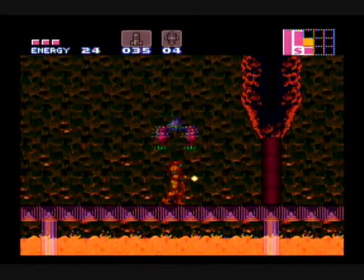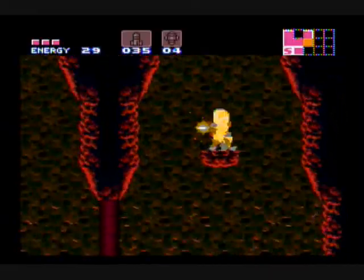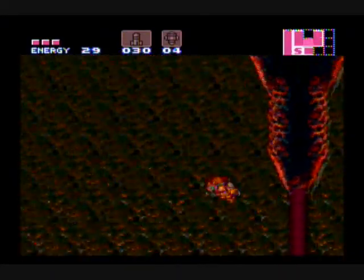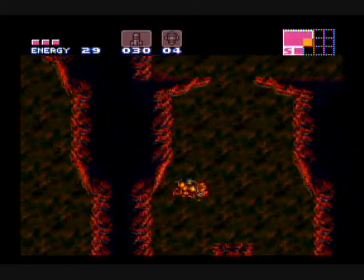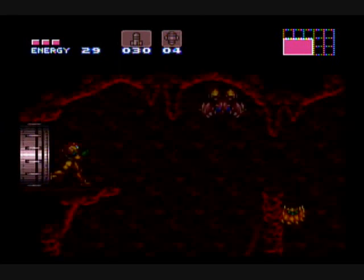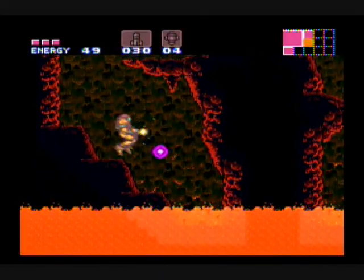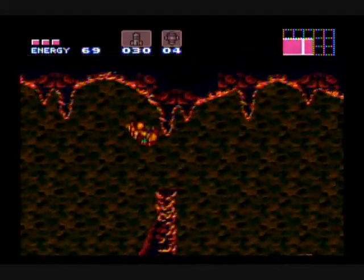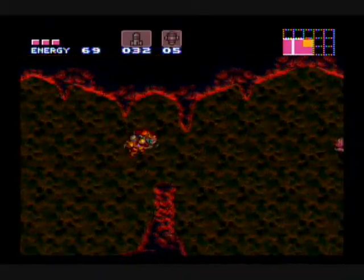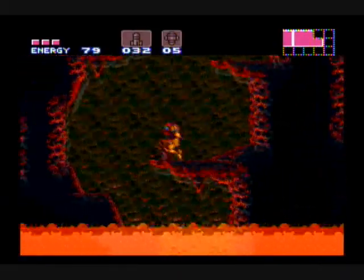This is where we're actually supposed to go once we beat Kraid and get the Varia Suit, but obviously we got that beforehand. You're gonna need the high jump boots to get up here, cause that's a pretty high jump. Before we go, I want to get this middle square — notice it wasn't actually blue, it was just blank, because we don't have the map yet. We won't be getting the map until near the very end of this trip into Norfair.